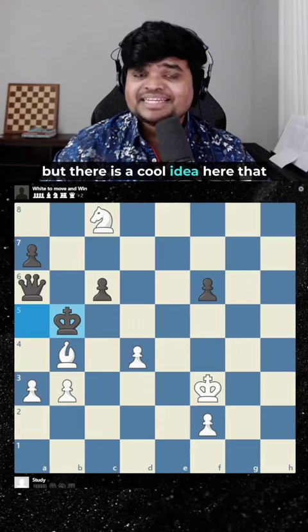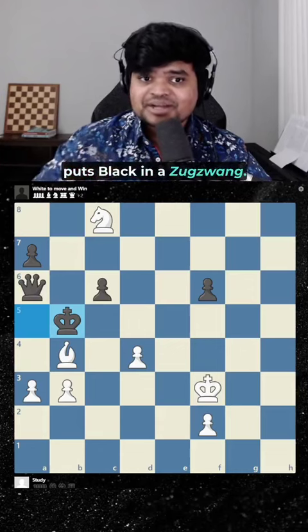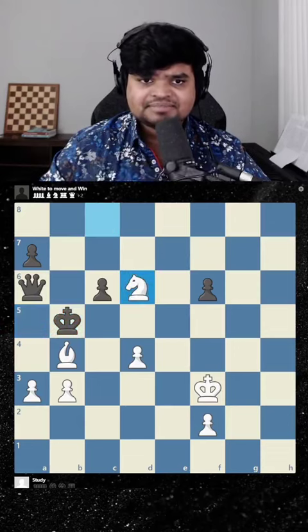But it's a cool idea here that puts black in a zugzwang. So first white plays knight d6 check, saving the knight.